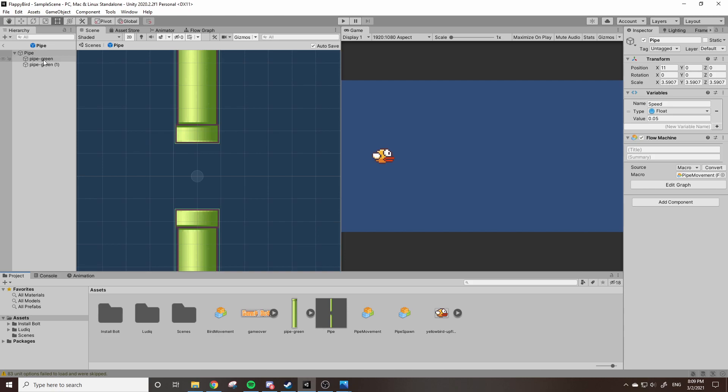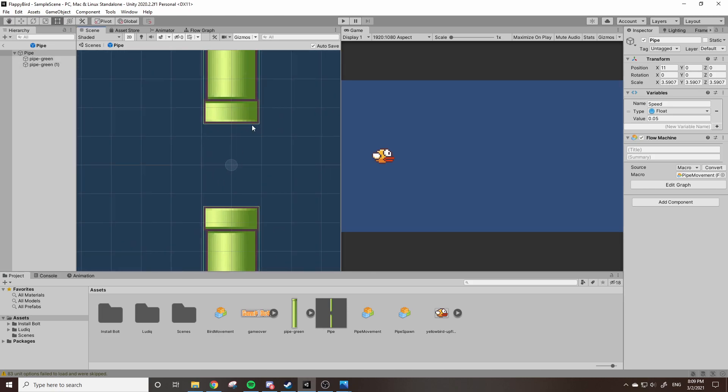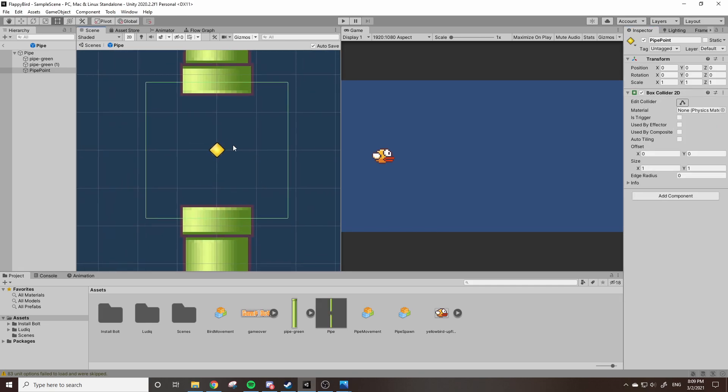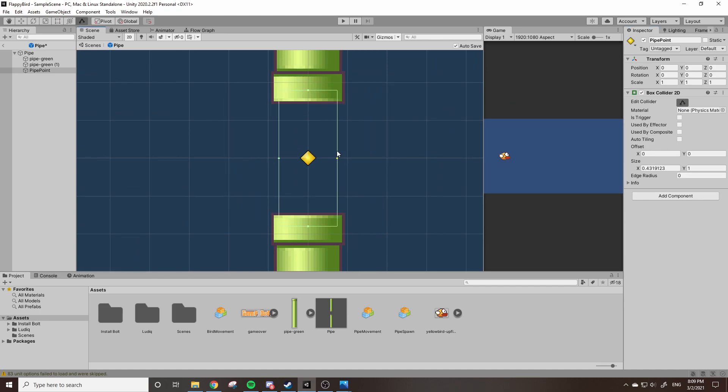We can start by going down to our pipe prefab and we're going to need to create a trigger inside of our pipes to know when the bird is going through it. Right click and do Add Empty — I'll call this one 'pipe point' — then turn on one of the indicators and add a Box Collider 2D. Click Edit Collider and hold Alt to scale it on both sides, so it's on the inside of the pipe. Whenever the bird crosses over this point it will count a point. Make sure the Is Trigger checkbox is on — that makes the collider a trigger so the bird doesn't actually collide with it; it goes right through but it will still register that the bird has hit it.